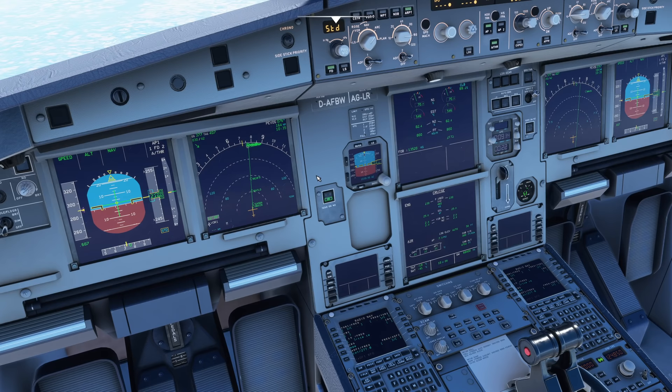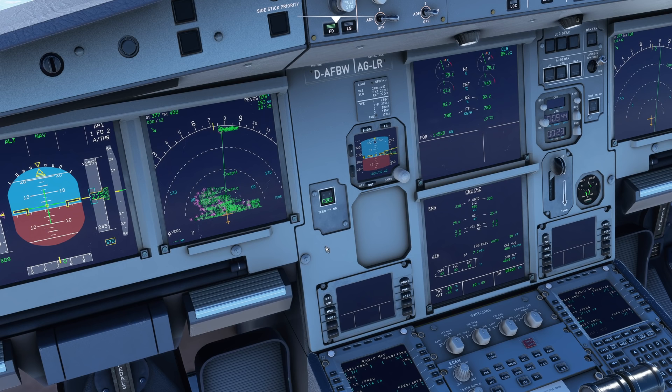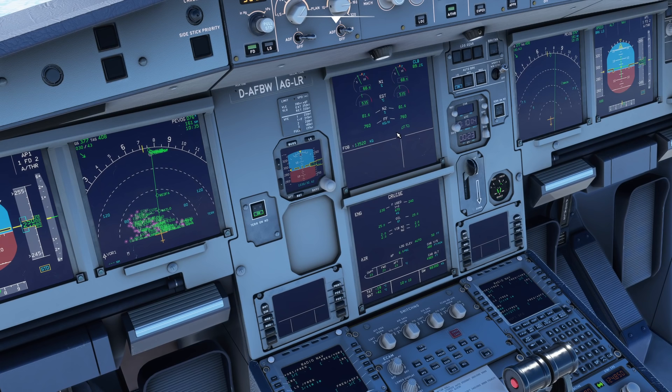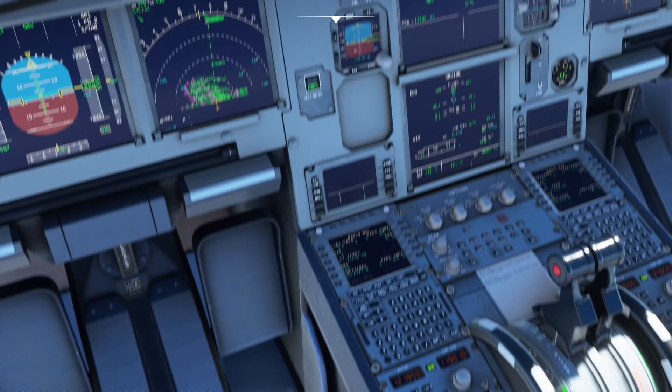The last feature to discuss is the flap 3 landing. Flap 3 is often considered the standard landing configuration for the A320, but not used very often by default. I personally prefer it in the 319 and 321. We'll use low autobrake — with medium autobrake, landing with less flap means the nose sits higher, and when those brakes kick in before the nosewheel is down, the nose comes crashing down hard, potentially damaging the nose gear.